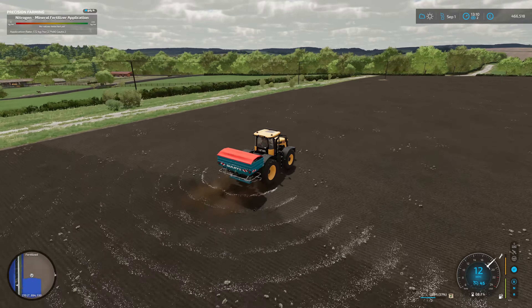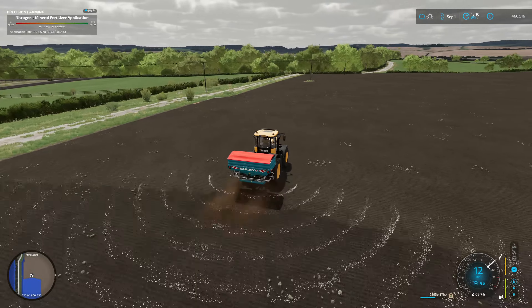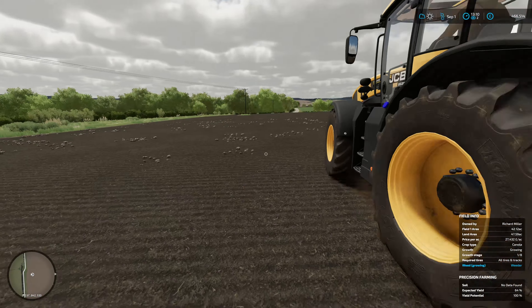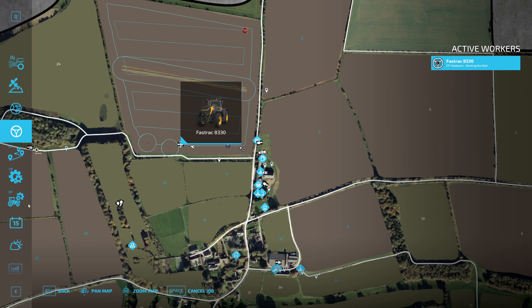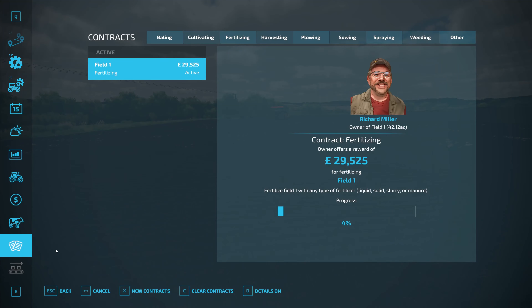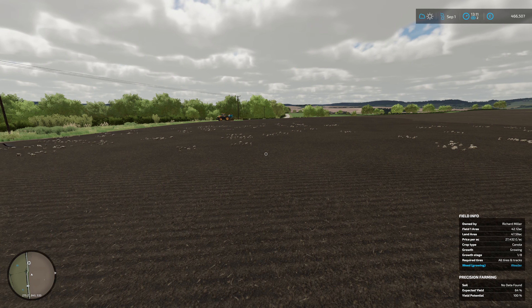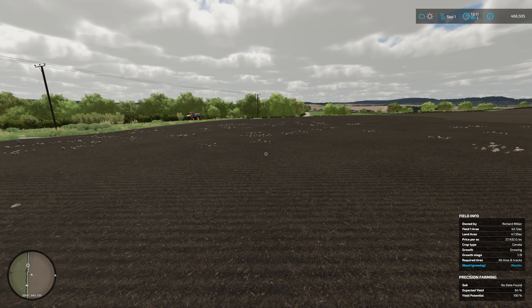Hello and welcome back to Carmston Farm. We are in field one doing a fertilizing contract. The worker is going to get on and do that for us, should bring in around 30k. We can use our own fertilizer that we've made so we haven't got to fork out any cash for that, which is a good thing. Now we are going to head to the new cow barn.